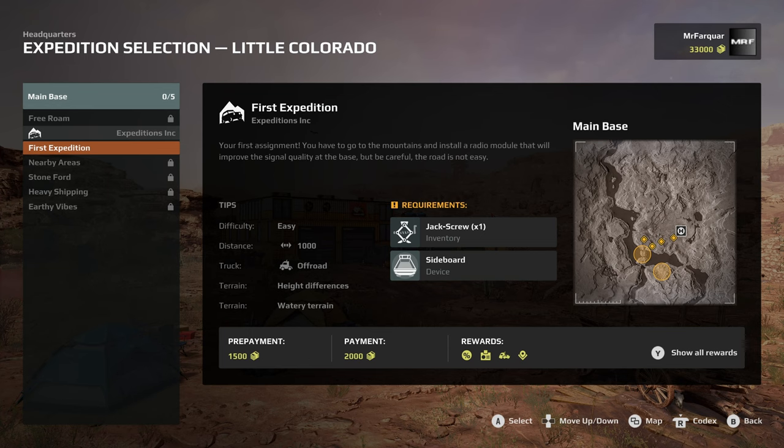Your first assignment - you have to go to the mountains and install a radio module that will improve the signal quality at the base. Be careful, the roads are not easy. Difficulty easy, distance about a thousand - I guess it's like kilometres. Off-road vehicle, terrain height differences and watery terrain. We need to take with us a jack screw and a sideboard bed.